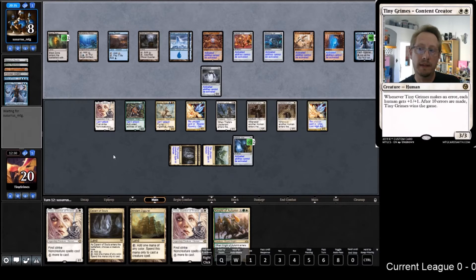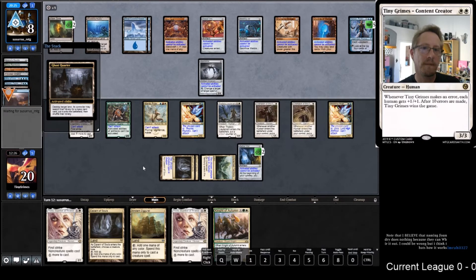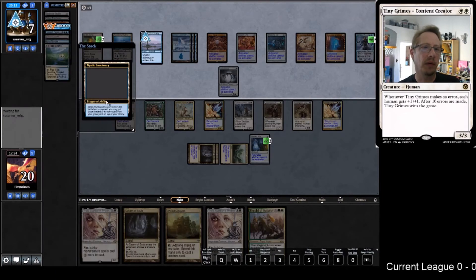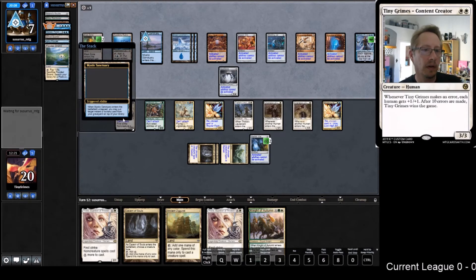The problem is if they get something they can't play, they can always just crack the Blast Zone and then play it - they do lose Torpor Orb but don't care that much. Ghost Quarter - I'm going to assume we need Caverns. They really want to find white mana. Mystic Sanctuary - oh a draw, this could backfire... nope, that did not backfire at all.